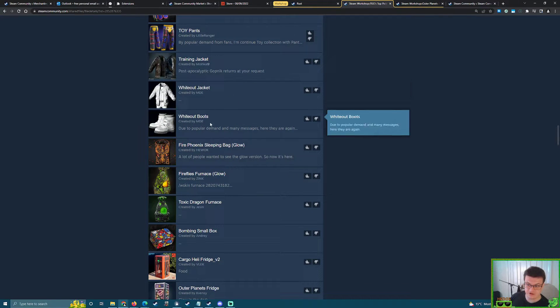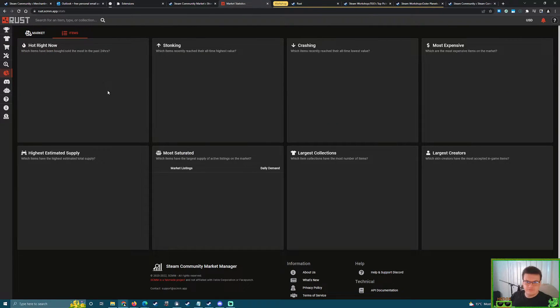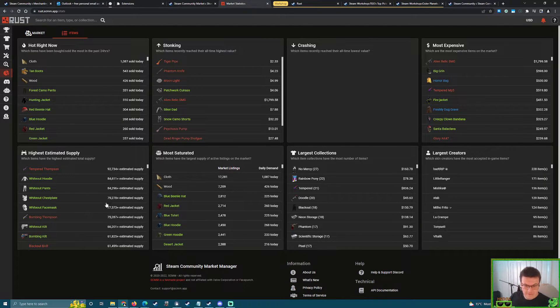Whiteout Jacket and Boots — I don't think a jacket will cause a price spike for all the core pieces. Someone said the Whiteout collection would jump up in price if accepted, but Whiteout came out around the OfflineTV era. The hoodie and pants have an average of 84,000 estimated total supply in circulation — the second and third highest selling skins ever in Rust. Because there are so many in circulation, it never really rises much in price. Maybe Glister Tier Three was skipped because there are boots in the Glister Crossbow.